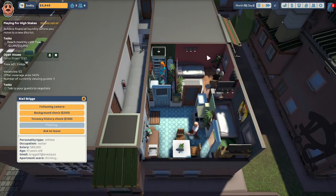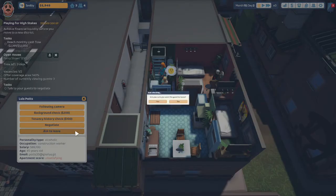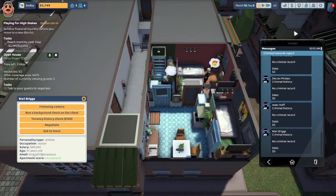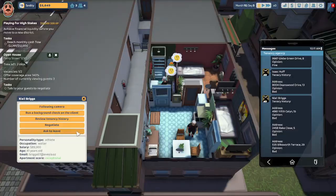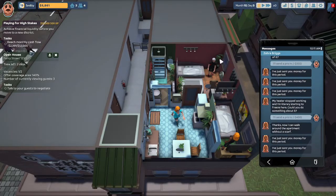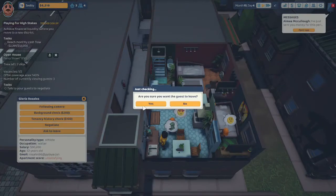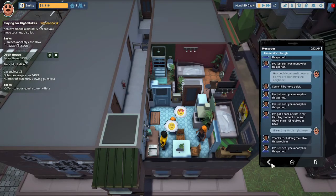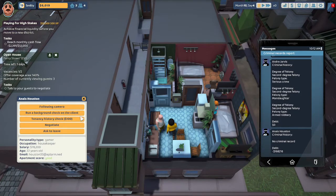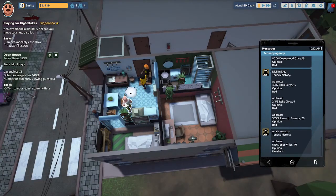Niall Briggs is thinking about the room and looking at those lights — he finds it exceptional with no criminal record, but he has a bad tenancy, so he's gotta leave. Andre is a felon — he's got to go too. Gloria Rosales finds it unsatisfying — she's an athlete and this is more of a gamer room. Anais Houston has no criminal record but has some debt; she has an excellent tenancy history. Unfortunately we waited too long and she left the open house before we could negotiate.